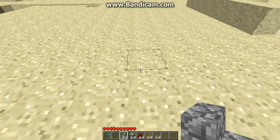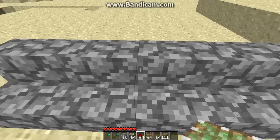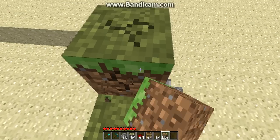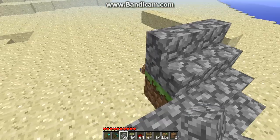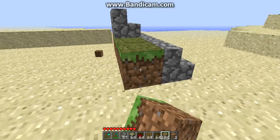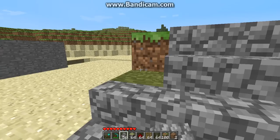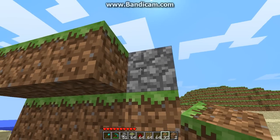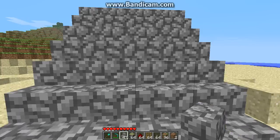Now here's what you're gonna do. You're gonna make at least a four-block staircase to get some climbing material, then you're going to build a ladder all the way up. It doesn't really matter how high you put it, as long as it's a staircase. You're gonna keep stacking it as high as you want. You could put this in a mountain, a house — simple.